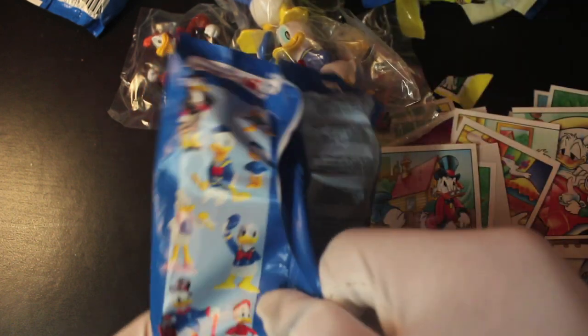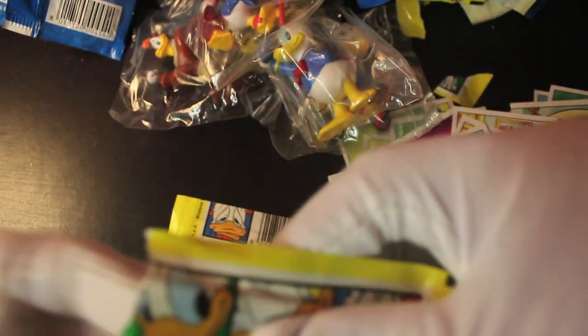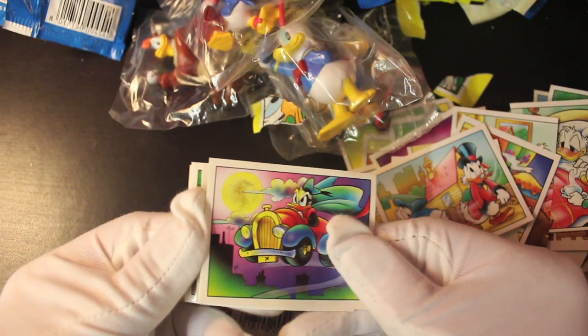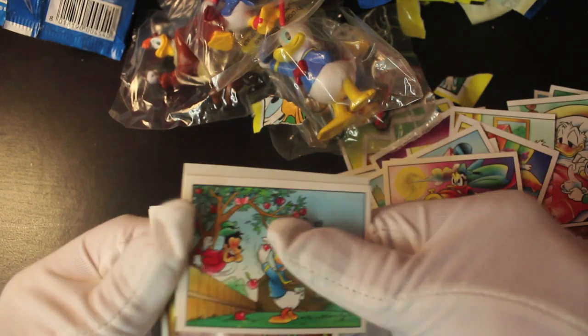Looking at the back of the packs, you can see a few of the figures pictured: Uncle Scrooge, Donald with his hat, and Launchpad McQuack — and we actually got him! In the last pack we've got another Uncle Scrooge. Anyone want to trade? Let me know — I've never seen these packs before and I was a bit shocked you get a toy in them. Bizarre! Donald in his car, and Super Donald — he's got a cape! Thought Darkwing Duck was the only superhero duck, but maybe not!